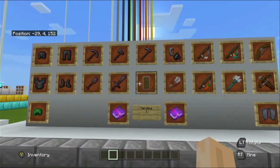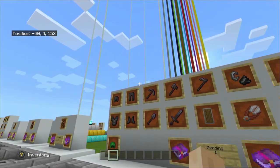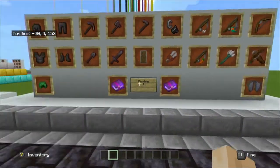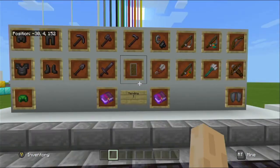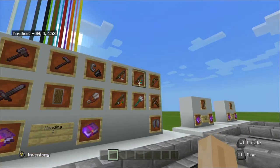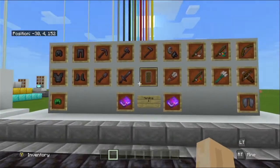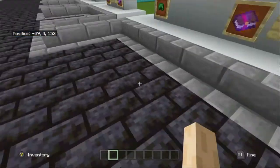Let's talk about Mending. Mending can be applied to helmet, chest plate, leggings, pants, turtle shell, elytra, pickaxe, sword, axe, shovel, hoe, shield, flint and steel, shears, fishing rod, carrot on a stick, warped fungus on a stick, trident, bow, and crossbow. It's almost everything — just mob heads and carved pumpkin cannot have it applied.